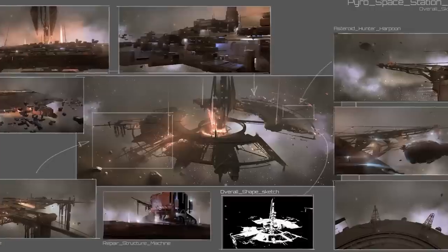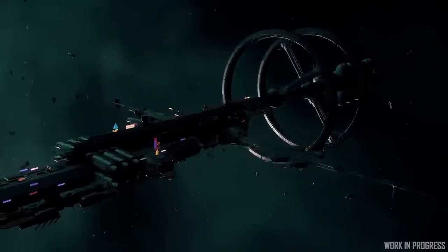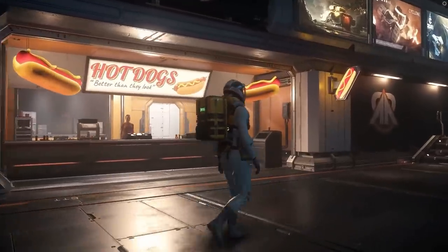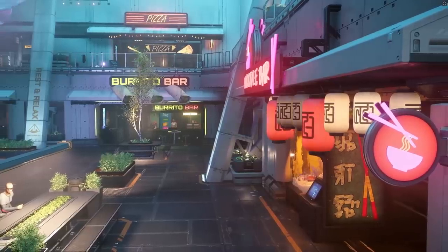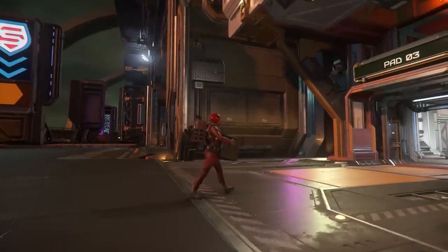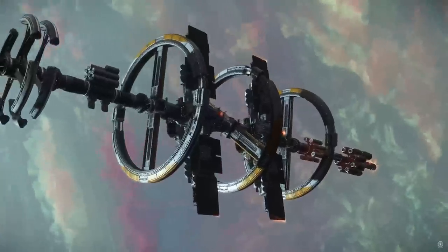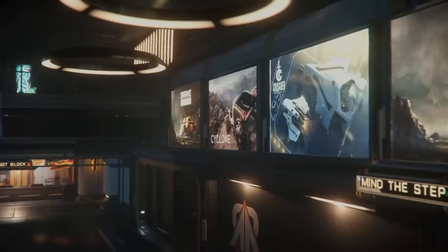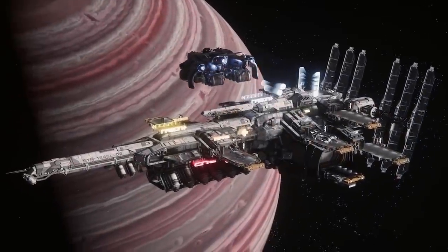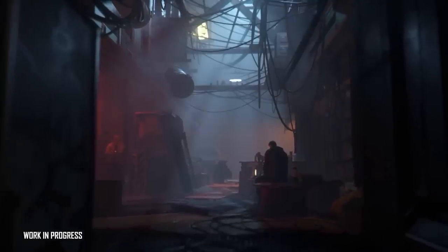How many different space station designs have you seen in Star Citizen, from the beginning in every corner of the system, and all of the concepts — how many have you seen of the interiors? For a game that focuses so heavily on immersion, continuity, and interactivity, the current space station interiors don't feel quite right. With the removal of Port Alisar in 3.20, everything feels a little bit more samesy. Let's take a look at how we got to these space stations and what the future plans are for both the interior and exterior.